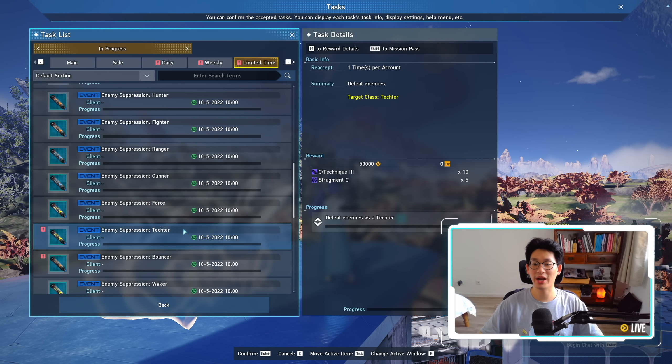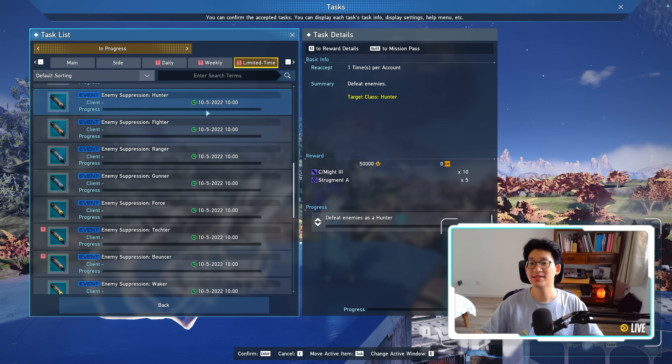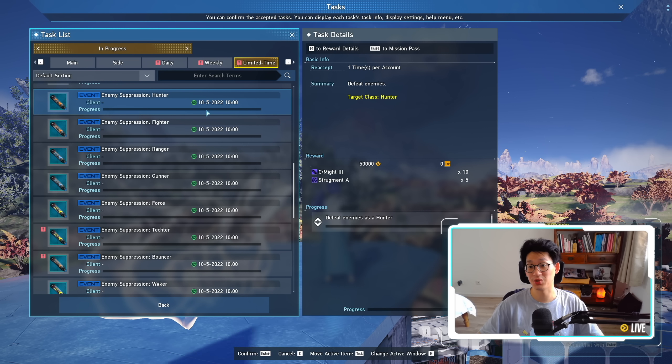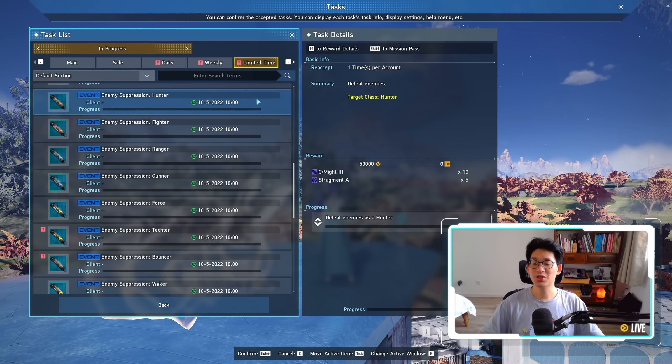Next up is the enemy suppression for every single class. It's simply kill 500 enemies on every single class, and you can earn up to 450,000 Meseta simply by doing this. Remember, there is no enemy level requirement — so you can literally just go to Mount Magnus rank 1 with all of your classes and bully the enemies, kill 500 on each class, and that's easy 50,000 per class, which will net you 450,000 Meseta, as well as a bunch of extra goodies.